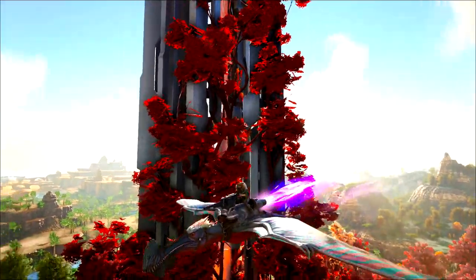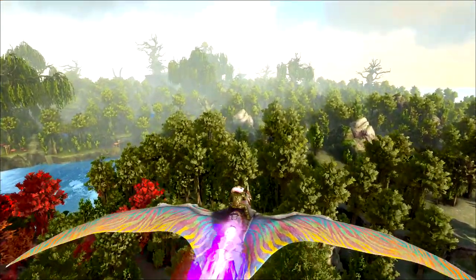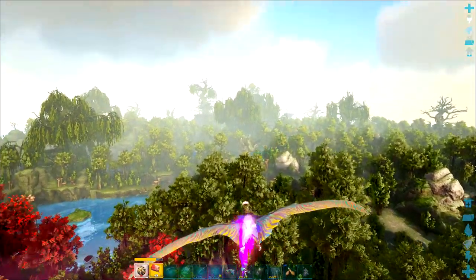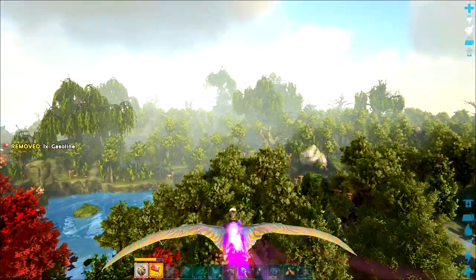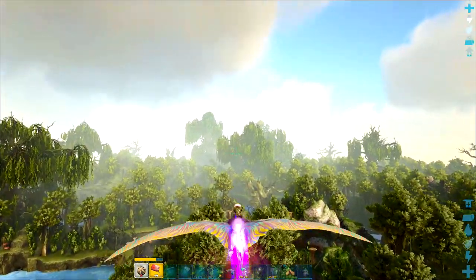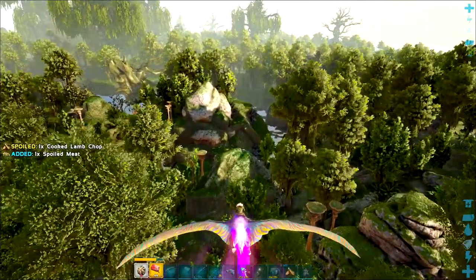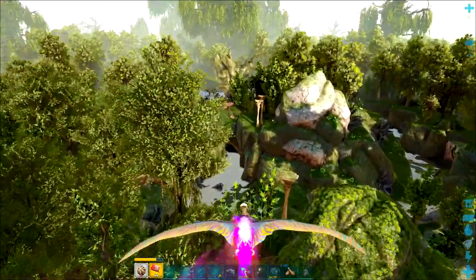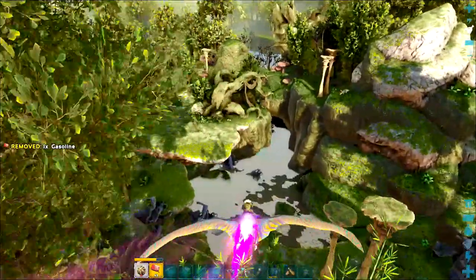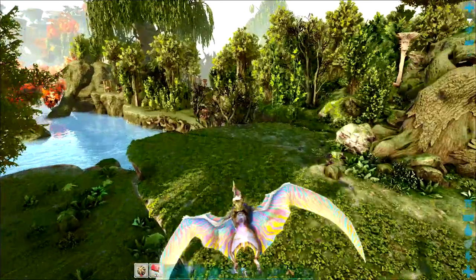Here we are just at the red obelisk, and in front of us in the distance you can see all the twisted trees from the Wicked Woods. But just beyond these green trees here is a little ledge that we need to land on. Just beyond here — there's some mushrooms. We've got this flat little ledge just above the swamp. Just bringing Mav in for a landing.